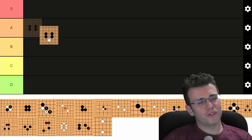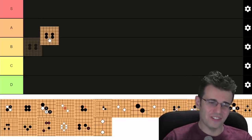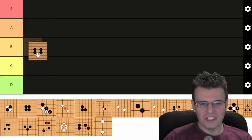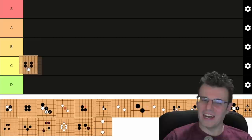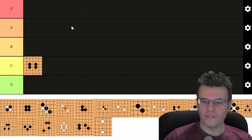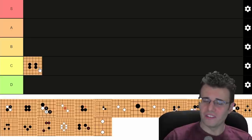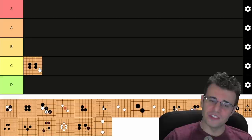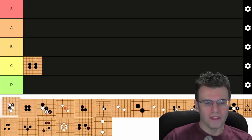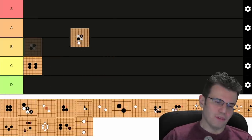Bamboo joints: where do they go? Bamboo joints are super strong, but they are actually not good at making eyes — they're terrible at making eyes. I wouldn't put them A or B tier. I think bamboo joints are really just C tier, maybe a high C or low B. They make one of the most solid connections in the game, but they're not as good as most people think they are, so we're putting them in C tier.